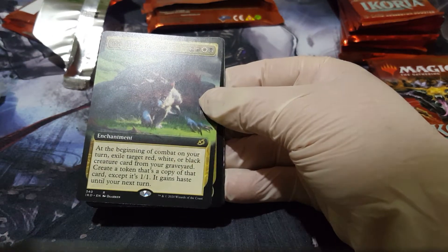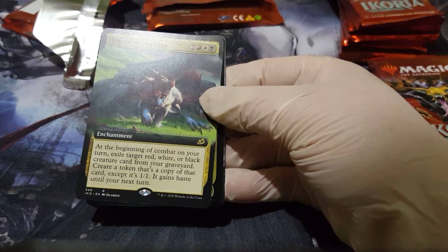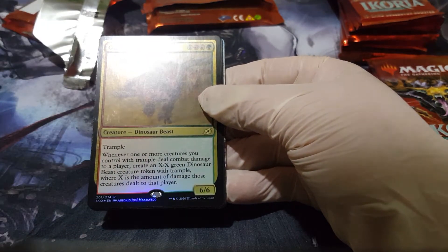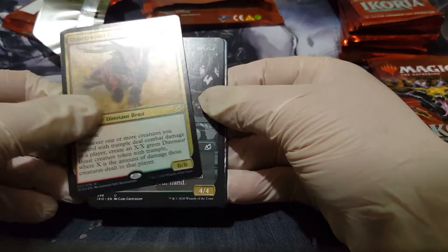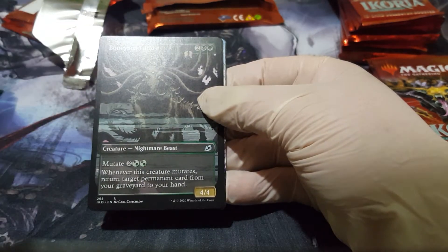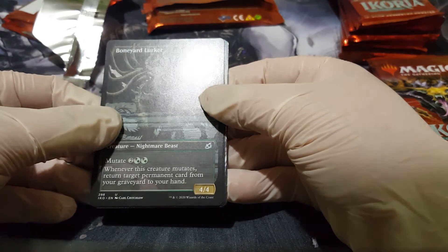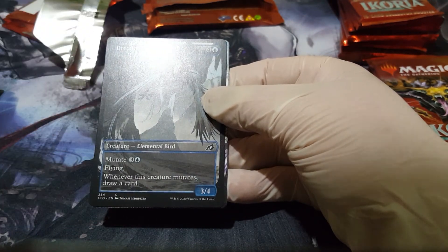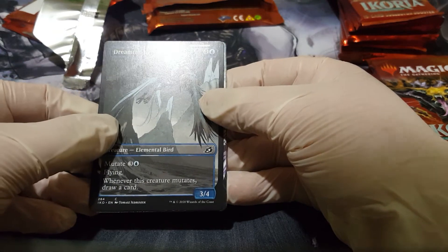Offspring's Revenge, a tiny creature, Quartz Wood Crasher, and a Boneyard Lurker — full art. I really like this one.